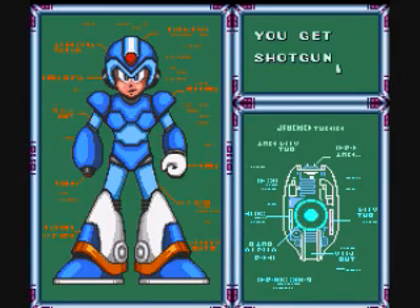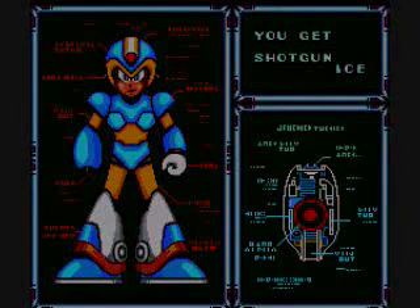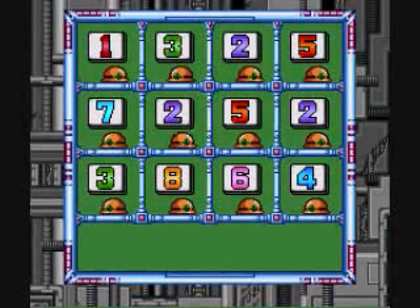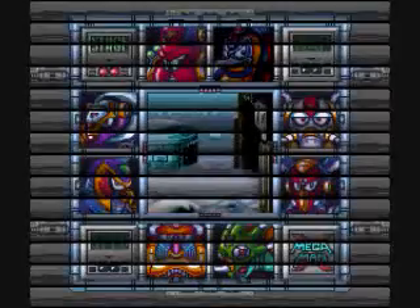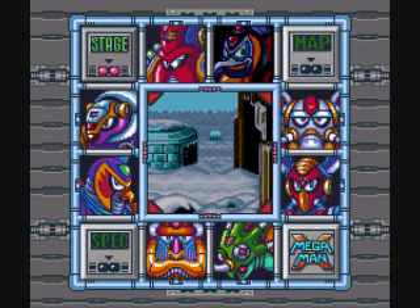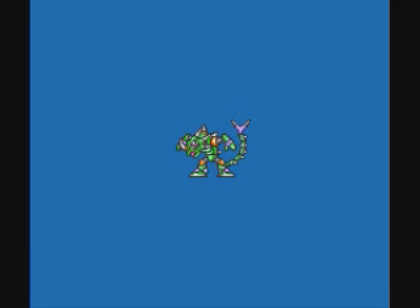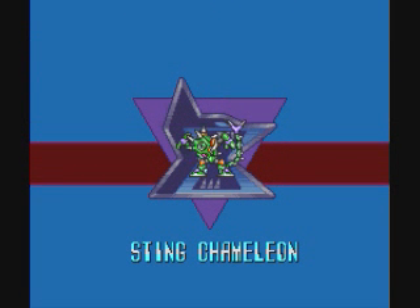By defeating Chill Penguin we got Shotgun Ice, which looks like a little ball of snow slash ice with little sparklies. I don't even know if I should go towards Sting Chameleon, but if I don't do it now I'm probably gonna regret it, so I might as well.